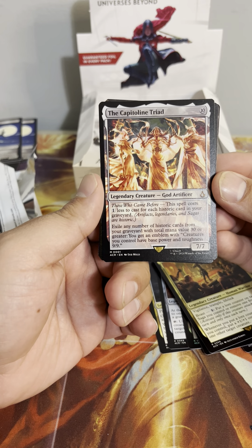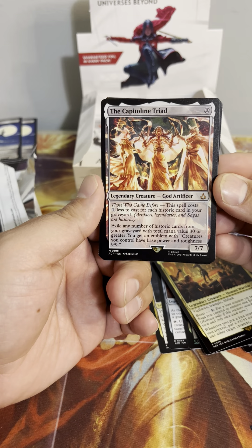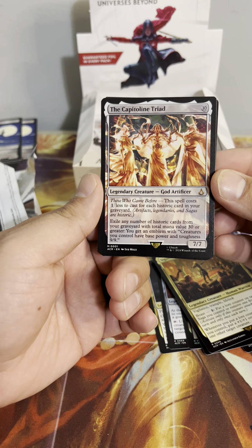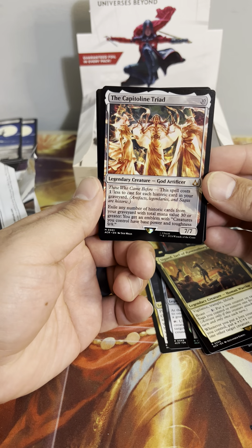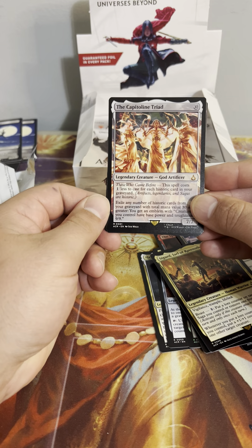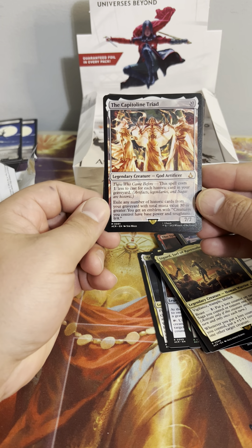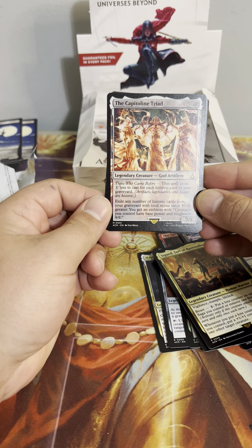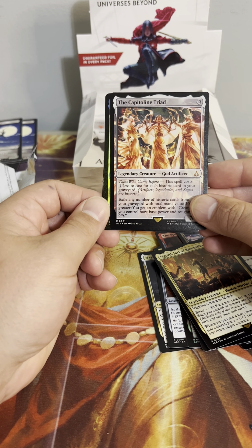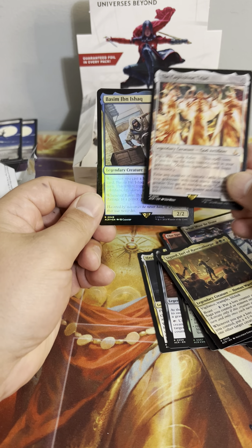Capitoline Triad — this spell costs one less for each historic card in your graveyard. Exile any number of historic cards from your graveyard with a total mana value of 30 or greater — you get an emblem with creatures you control having base power and toughness 9/9. That is dumb. This is never going to go off in Modern — mana value of 30 or greater, no. But in Commander, that could be real dumb.